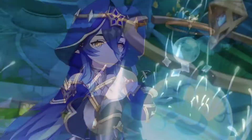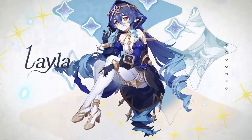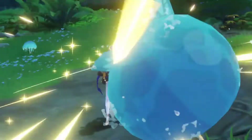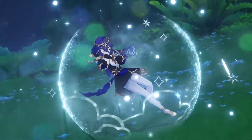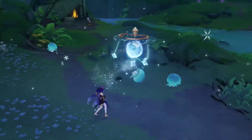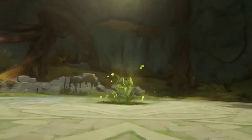For the principal theme of the version, it will feature the end of the Archon Quest of Sumeru — Act V. There will be a new boss, the Dendro Hypostasis, and a new weekly boss, the Balladeer or Scaramouche. Nahida's story quest will be available after completing the Archon Quest Act V.